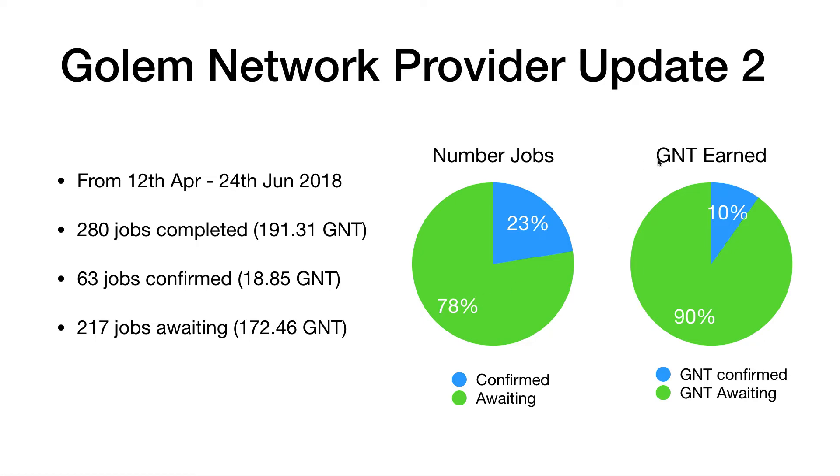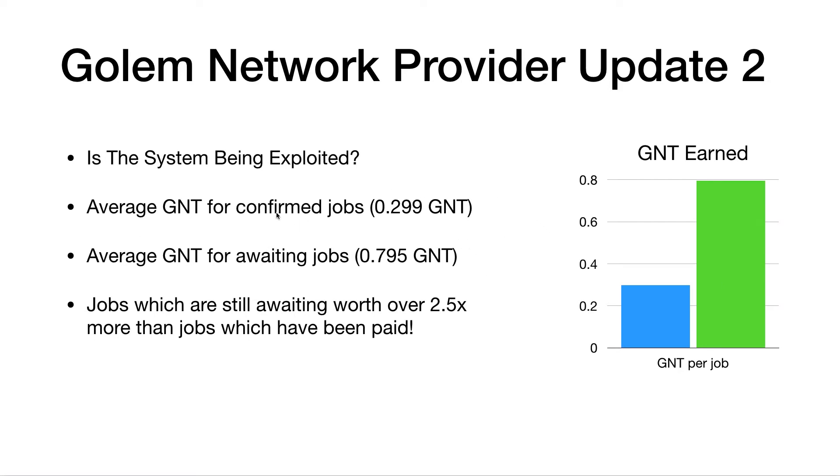If we look at the actual GNT earned, as opposed to just the jobs — jobs can be of different sizes from around 0.01 GNT up to multiple GNT; I think the largest I've received has been about two and a half GNT for a single job — in terms of GNT earned, we'd only received 10% of what we should have received and 90% was still awaiting. The average for confirmed jobs was 0.3 GNT, and the average for awaiting jobs was about 0.8 GNT — over two and a half times more GNT for jobs which were awaiting than ones which had been paid for.